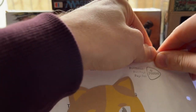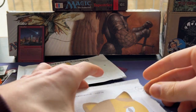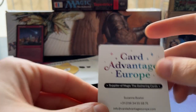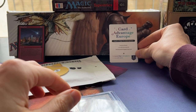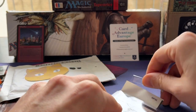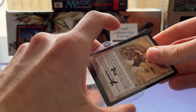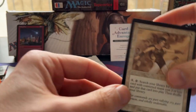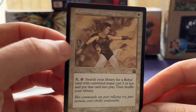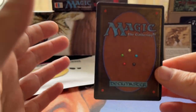I'm going to open up the red card first. It's from Card Advantage Europe, aka Janice - that's a relaxed guy, I can really recommend buying from him. There are some really good vendors in the Netherlands; you also have Power Nathan and a couple of others you can see on the channel. We've got a rebel card - I kind of like it, but that's not the card I'm here for.